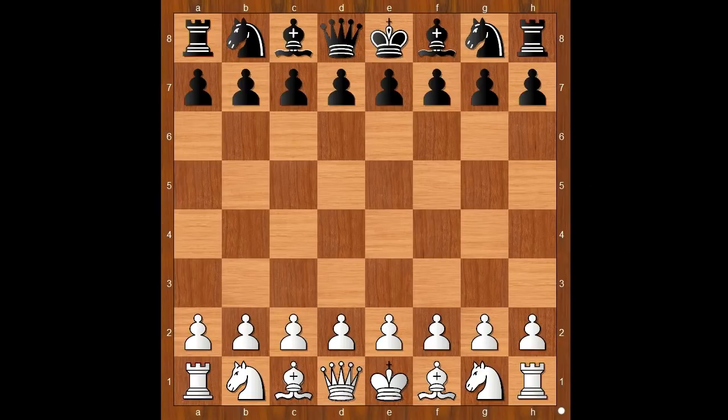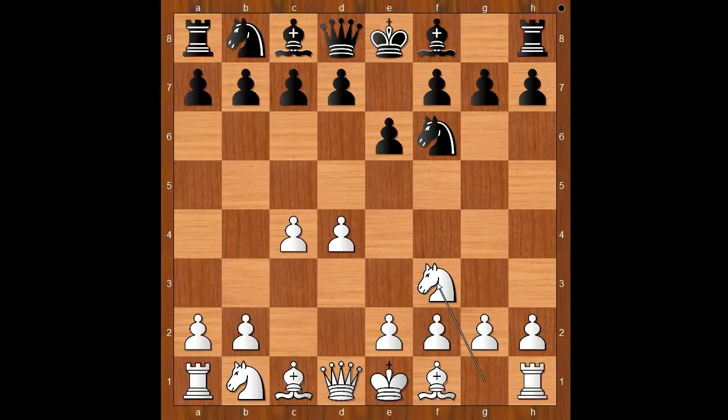Carlsen had the white pieces and he started with d4. Alireza Firouzja played Nf6, c4, e6, Nf3, and now d5 — the Queen's Gambit. If Bb4 check, then probably Bd2, and it looks like this was the line that Firouzja wanted to avoid. Back to our game: d5, the Queen's Gambit Declined.